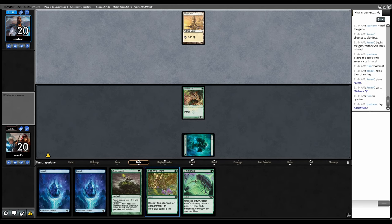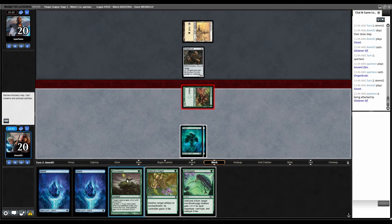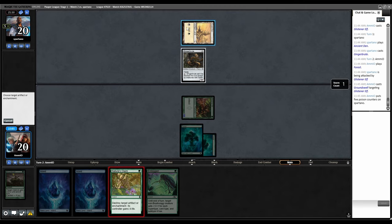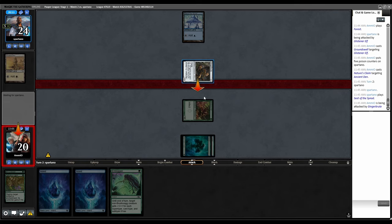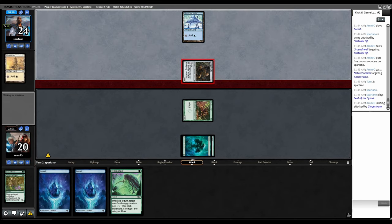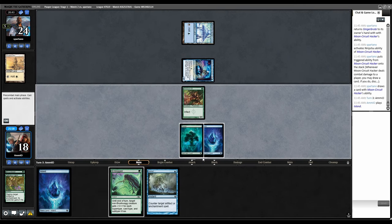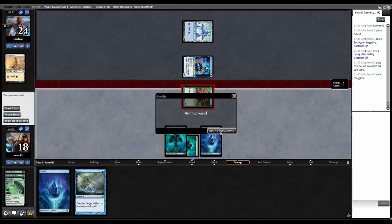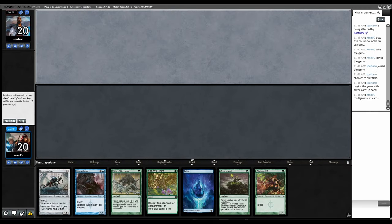Land, Glistener Elf. Ancient Den, Ginger Brute. Let's attack. If they block we pump. They're not going to block. Groundswell, and it's only 9 if I Embiggen here — let's just Nature's Claim their land. Seat of the Synod. No blocks from the Ginger Brute — they're attacking with Ginger Brute. Draw a card, they just don't have a land. Embiggen in combat. They realized if all they're doing is blocking they're not going to win anyway.